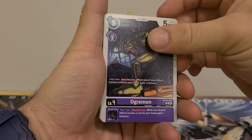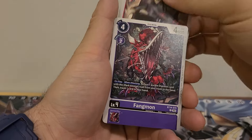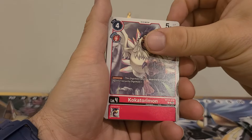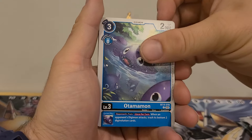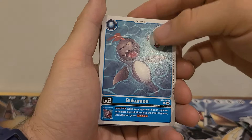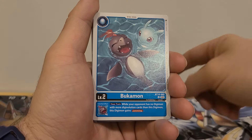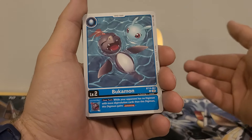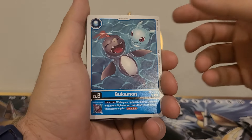Starting off, we got Ogremon for BT-14, Triceramon, Fengmon, Dokugamon, Kokarimon, Pummelwhack, Otamamon again, Emissary of Hope, Bukamon. Inherited Effect: your turn while your opponent has no Digimon with more Digivolution cards than this Digimon, this Digimon gains Jamming. I think Blue could pull this off really easily, so I like this Digi-Egg a lot.